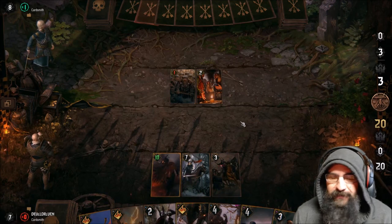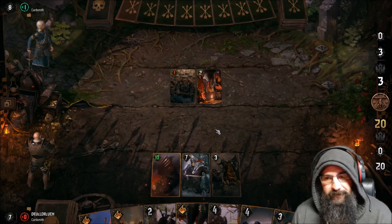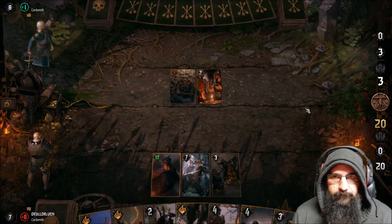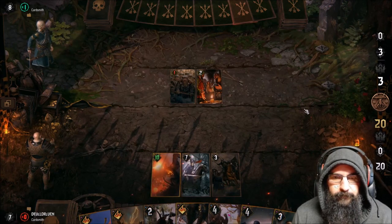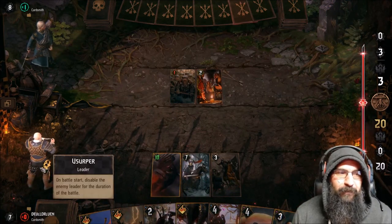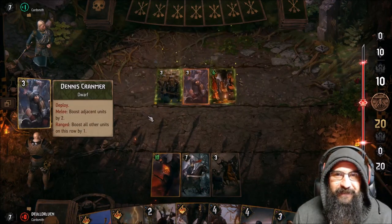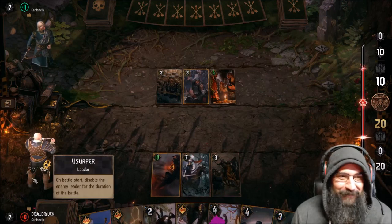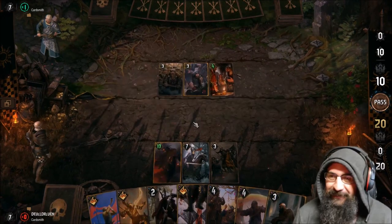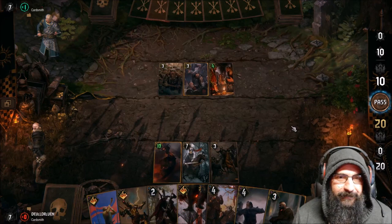In the new Gwent, even with your leader ability it's tough to pull like 12 points. You gotta keep that in mind. Your mulligans are really important. If you want to be a real you-know-what, play Usurper and play Leto — Leto doesn't let you mulligan. So if you're in the mood to just be an a-hole for the day, play Usurper and Leto. What do we do here? I think we're good to pass.